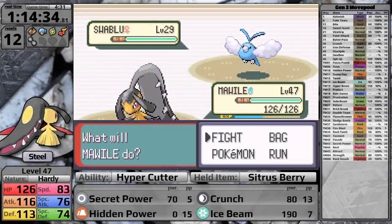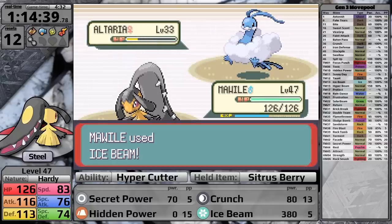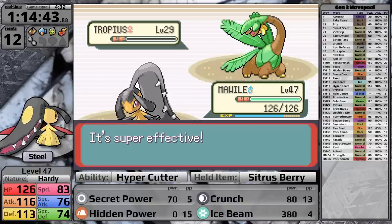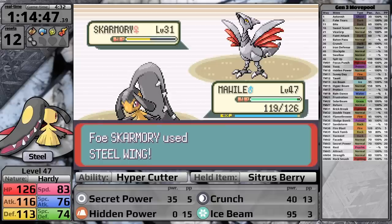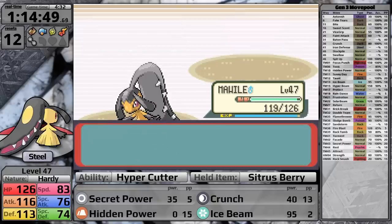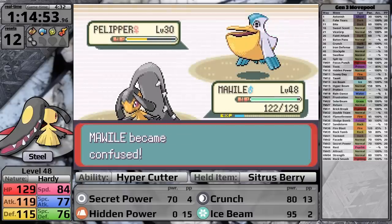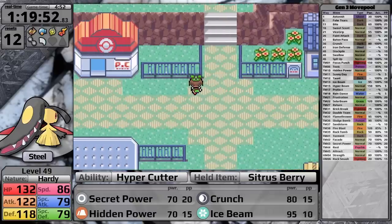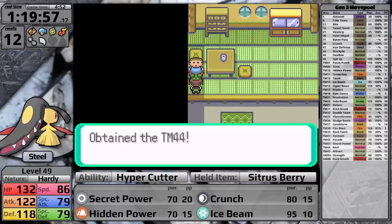Swablu is first and has Perish Song, so I knock it out right away with Ice Beam. Altaria takes four times damage from Ice Beam — finished in one or two hits. Tropius same situation. Skarmory obviously survives one hit, does little damage with Steel Wing, and I finish it off. The Pelipper uses Supersonic hitting me with confusion, but after using Protect and waiting, I snap out and knock it out with Secret Power. Back in Lilycove City I grab the Rest TM, which might actually make sense for Mawile's bulk, and then I backtrack to Fallarbor Town to pick up the Return TM before heading to the Magma Hideout.